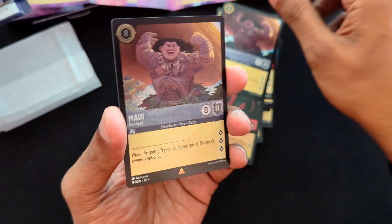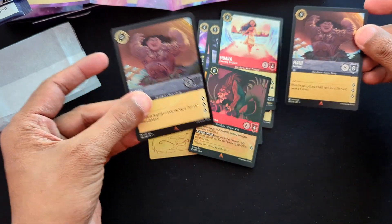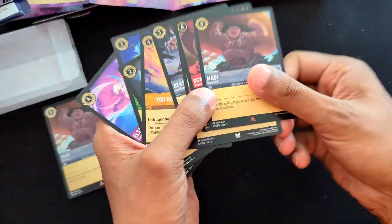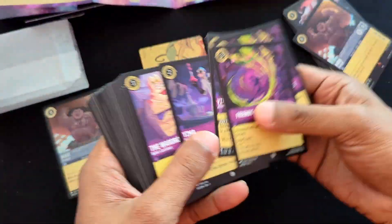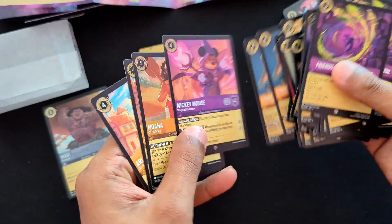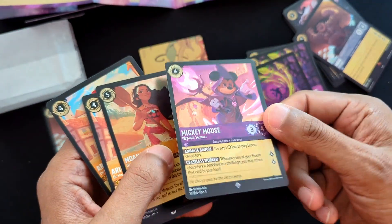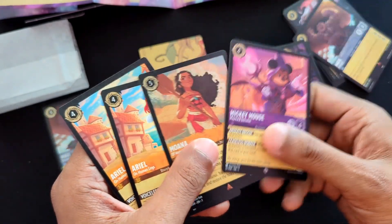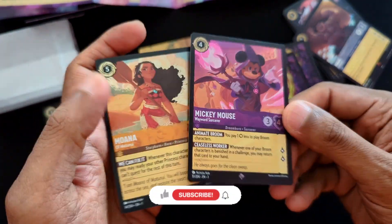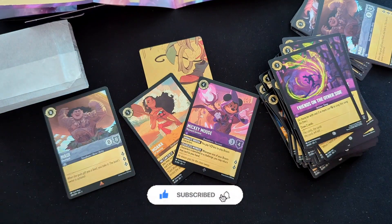Foil Maui! I thought there were two foils - there's a second foil. Did I miss another foil? Oh yeah, there's one - oh ok, I got three foils. This is a foil Mickey, nice. And a foil Moana, nice. Foil Mickey, foil Moana. Cool, that's what these cards look like - hope you enjoyed, bye.